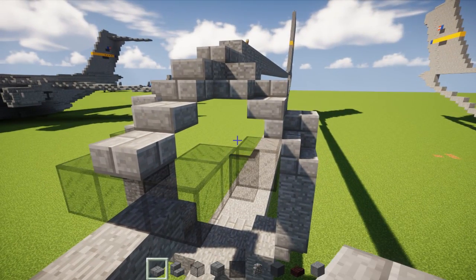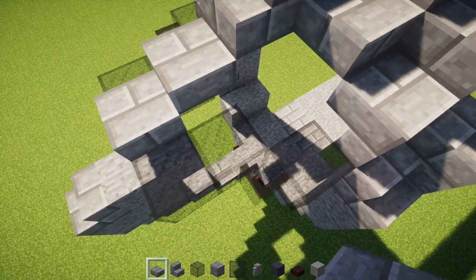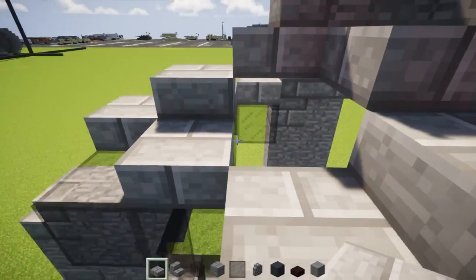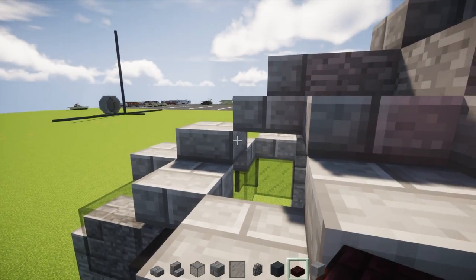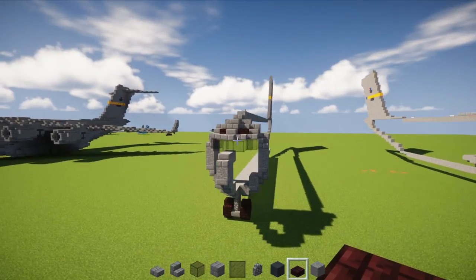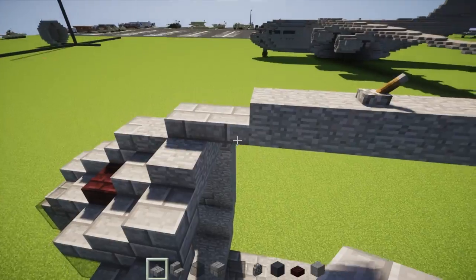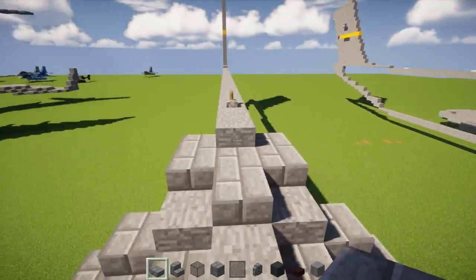Next, make the cockpit window three blocks wide using black stained glass block. Add one behind it on the sides, then add a black stained glass pane on the side of that in the back, and another black stained glass block right behind that pane — like so.